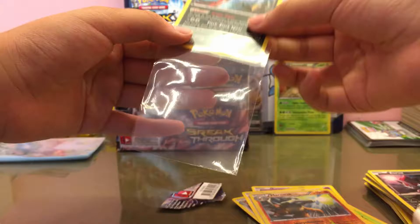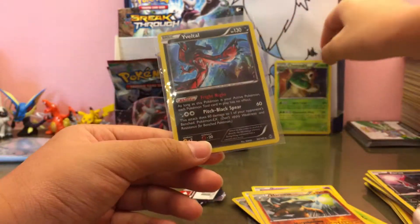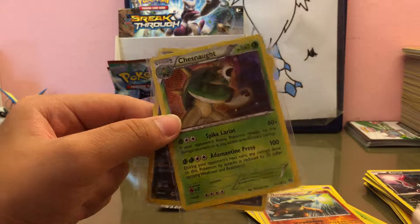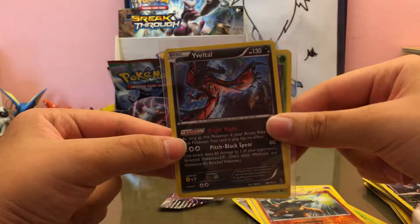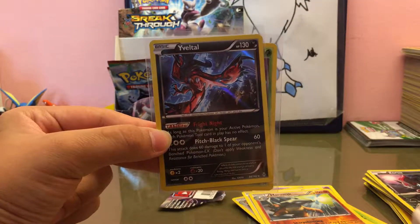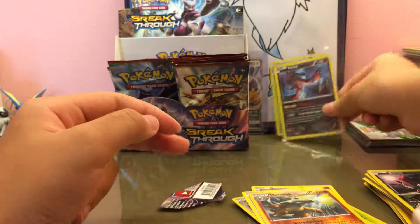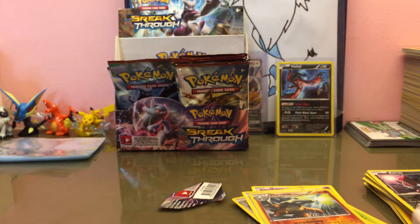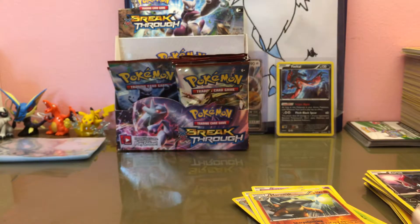We pulled two hollows in this part — quick recap: we got the Chesnaught holo and the Eviolite holo. Stay tuned for the next part. I don't think it's going to be as long as this part, but I just had to explain things since it's the first part. Stay tuned for the next part. Bye guys!